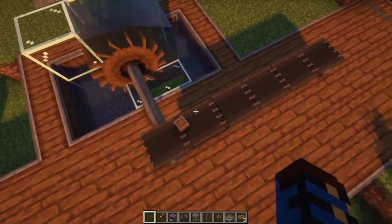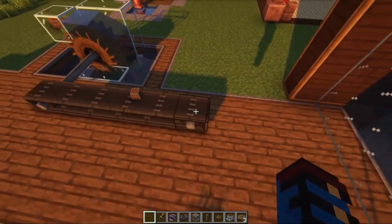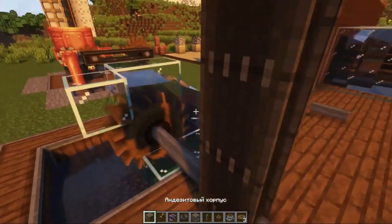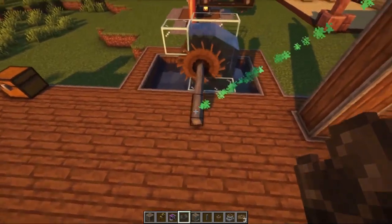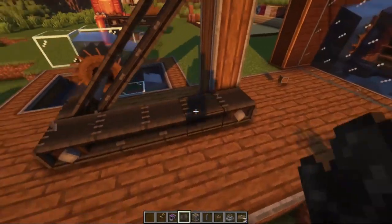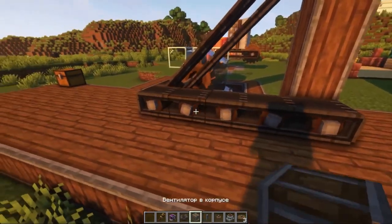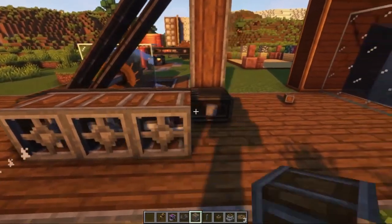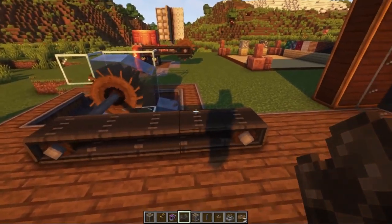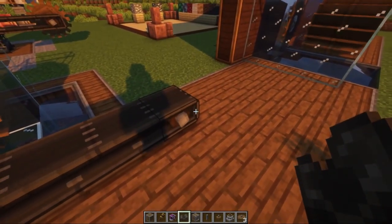Objects that fall onto the conveyor belt become part of it and will move along it. You can pick them up by right-clicking on them. Vertical conveyor belts cannot pick up items. You can make conveyor belts at an angle and objects can move along them. You can also add additional shafts to the conveyor belt to connect more new mechanisms — this also works with inclined belts. If you hold a mechanical belt and click on the last part of the conveyor, you can extend it.